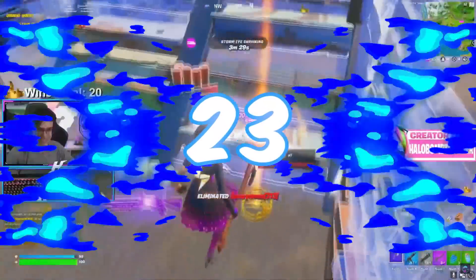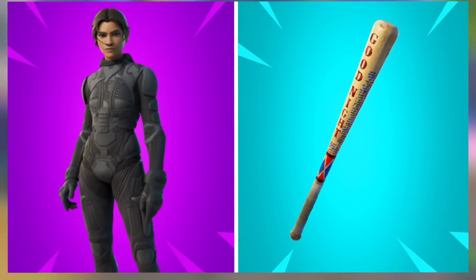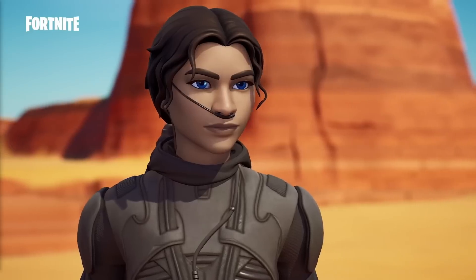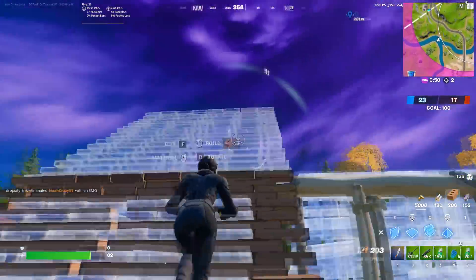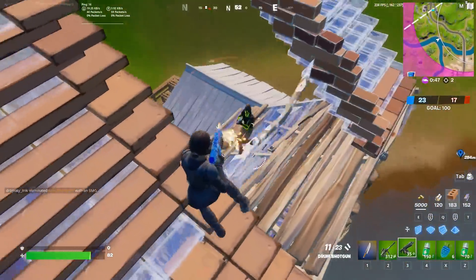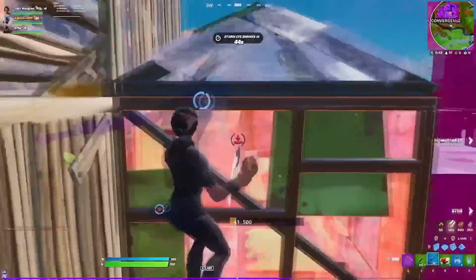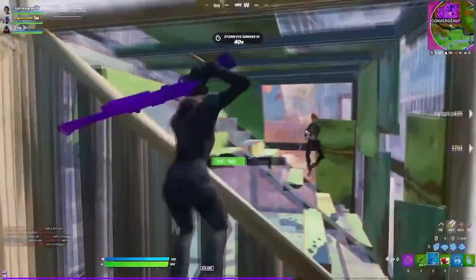A little bit of an older combo that we have to talk about is Chani with the Harley Hitter. This skin was added back towards the end of Chapter 2, but I feel like we have to talk about it because of how good this skin actually is. There have been a few pros and streamers using this skin over the last few weeks, so I feel like if this does get added back to the item shop very soon, a lot more people would be using this combo. It works in perfectly with the Harley Hitter — the design of this combo is just so good.